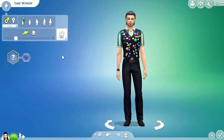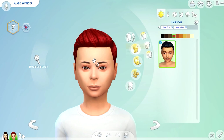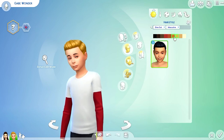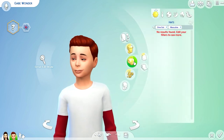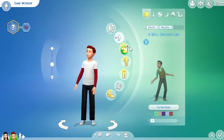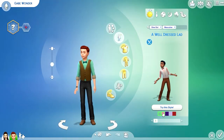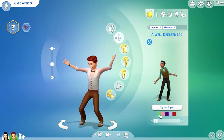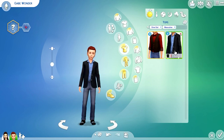Now let's check the boys' outfits. We'll switch to the child male. There's only one hairstyle for little boys, just like the little girls. It's a preppy look — very preppy. No hats or accessories. For outfits, there are two tops. One look is really cute. I don't think the pants are from the Dine Out pack because I don't think it comes with bottoms.